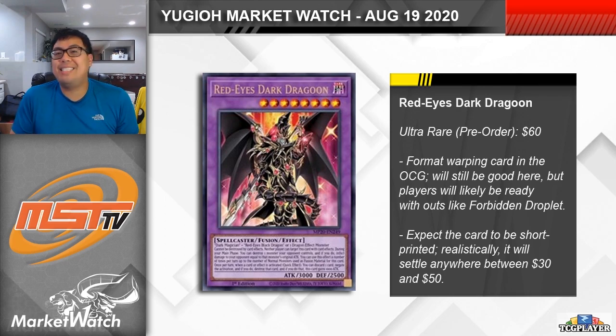So obviously one of the big chase cards from the set is definitely going to be Red-Eyes Dark Dragoon. Dragoon is an absolute powerhouse of a card that literally warped the format in the OCG, and has the potential to see play in so many different decks because of how compact the engine used to make it can be. There are of course ways to get around this card — things like Forbidden Droplet, Dark Ruler No More, or the Kaijus — but it is still a very legitimate threat that your deck needs to have a way to answer. We actually found out that this card will be an ultra rare in the tins, which is encouraging because each pack will now have two supers and two ultra rares, so theoretically you have a higher chance of pulling Dragoon. However, I think there's definitely a really strong chance that Dragoon is actually going to be short printed in the tins, and we're currently seeing pre-orders at $60 a piece on TCGplayer, which is relatively high.